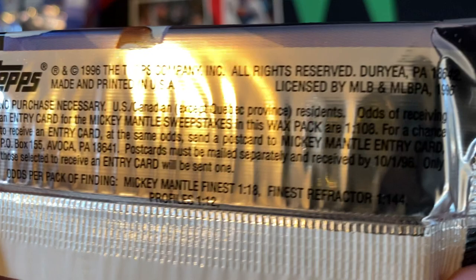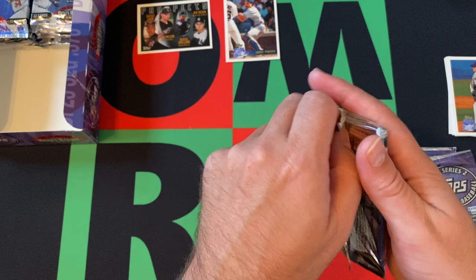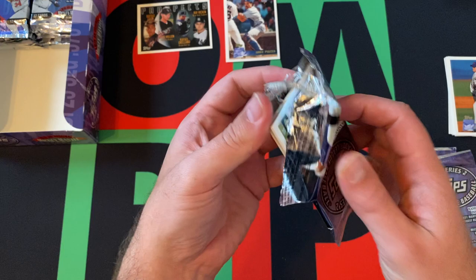Next pack. We still haven't found any of these Mickey Mantle Finest, or the Refractor, and we haven't found any of the Profiles cards yet. No Power Booster in this set? That's interesting. I feel like the Power Booster was a common thing — definitely in Series 1. Interesting.